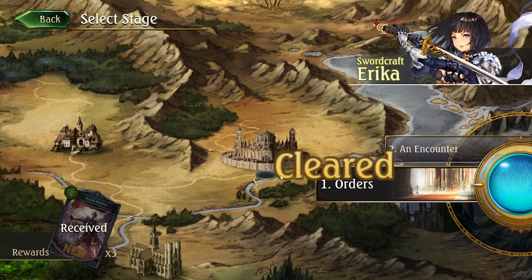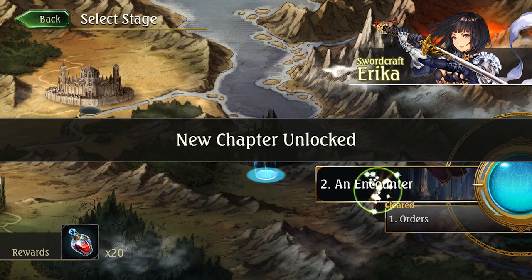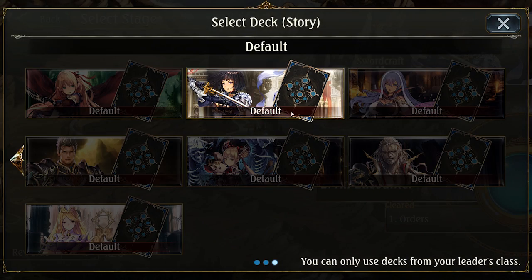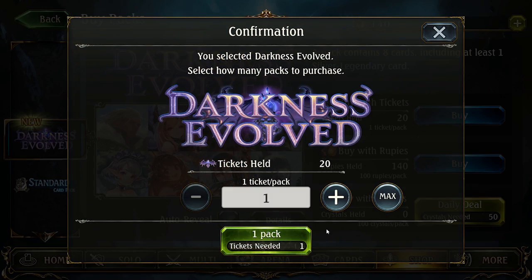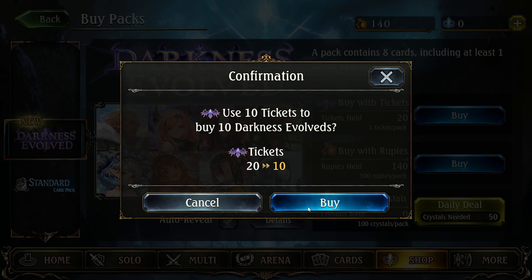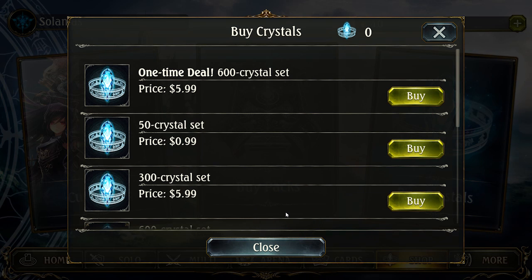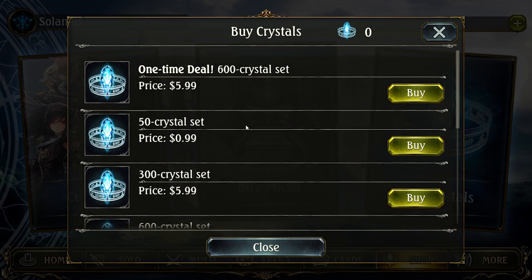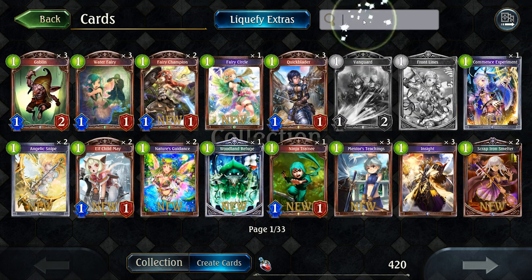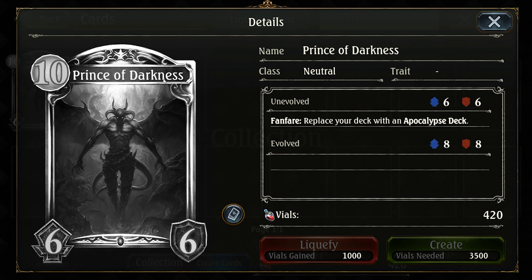Cards are obtained in a couple of different ways. The story mode, which is pretty in-depth and not the worst I've ever played from a writing standpoint, even if the voice acting is pretty shoddy. And also packs. Packs are bought with tickets, rupees, or crystals. Tickets are earned for completing the tutorial and completing missions. Rupees are earned for matches and from earning achievements, as well as daily login bonuses. Crystals are bought with real-world money — pricing is about $2 per pack. Specific cards can also be crafted by melting down cards you don't want or have extras of into vials, which works a lot like the dust system in Hearthstone. More rare cards are worth more vials, and so on.